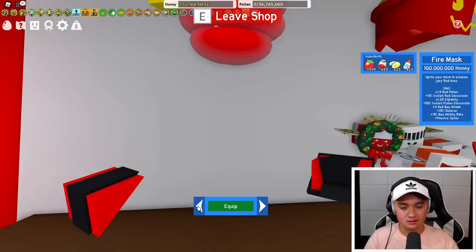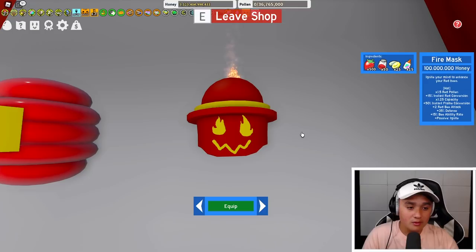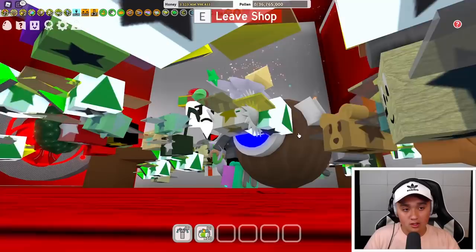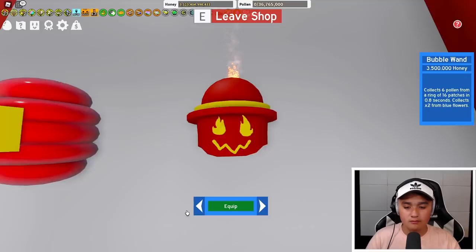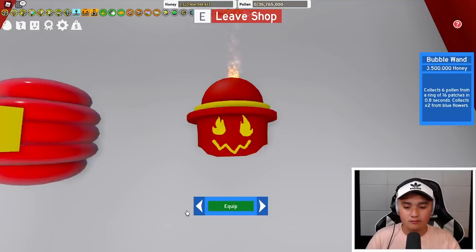Or if you're doing a red field boost you'll want to wear the fire mask because it will help a ton with the red pollen multiplier. Now the bubble mask is a bit confusing — I'd say it's the least useful of the three. Get the honey mask first, then the fire mask, then the bubble mask last, if you don't already own an end-game mask by then. Only use the bubble mask for a blue field boost; other than that, it's really useless compared to the other two.